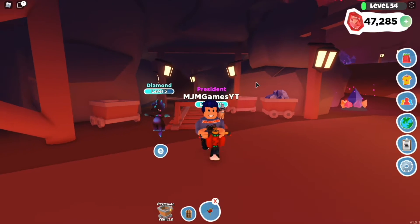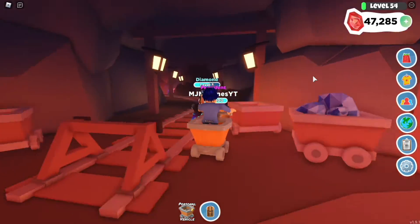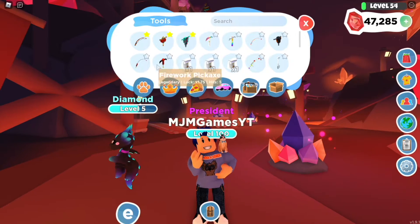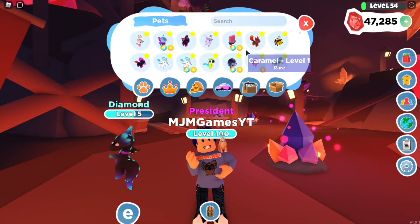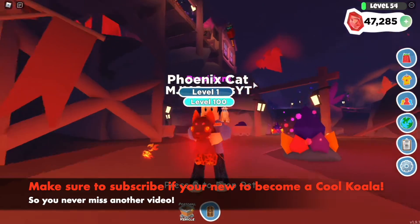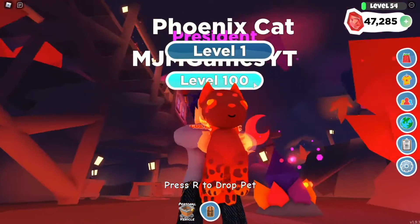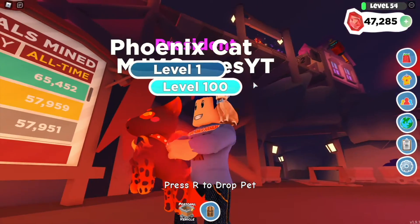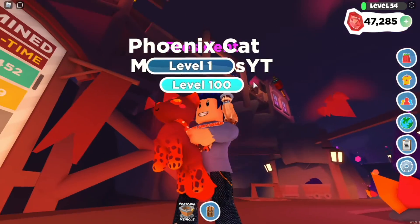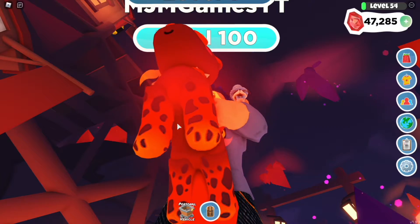This atomic drill is the best drill in the game. So you get the mine car at level 90 — this cool thing — and you get the Phoenix Cat. Let's show you the Phoenix Cat. You get this really cool Phoenix Cat pet; it's got like a blazing fire effect and a sick color. It looks kind of like a cheetah or a leopard with its spots and stuff.